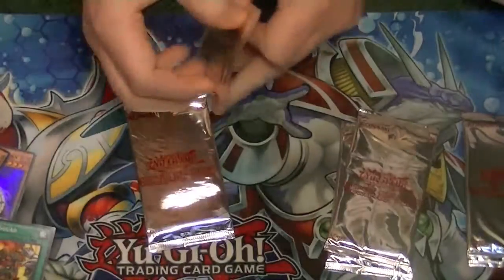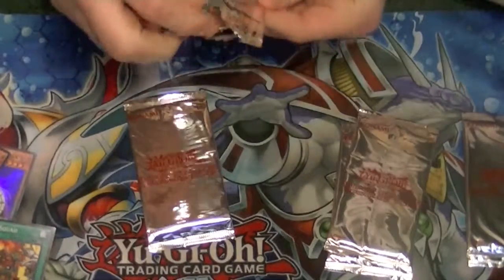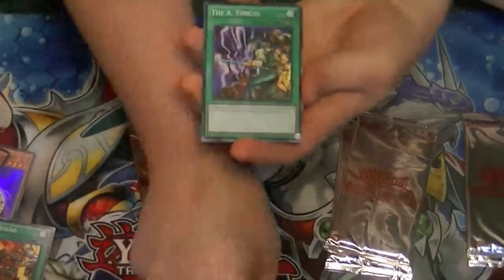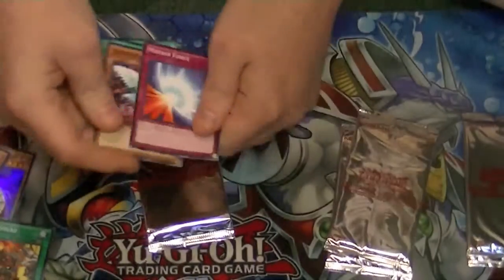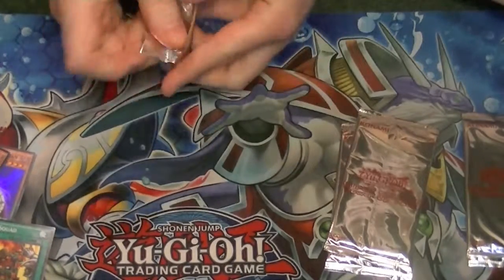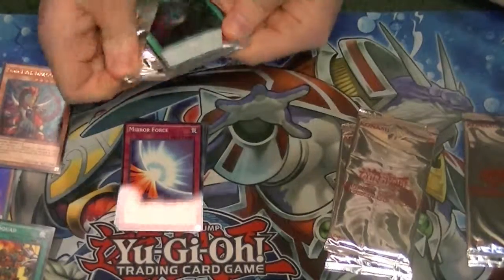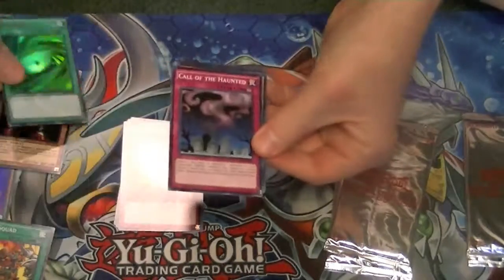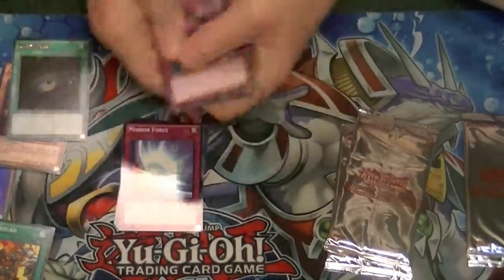All right, now for our Power Up Packs — A and B. We got Odd-Eyes, A-Forces, Swords of Revealing Light, Sacred Crane, and a Mirror Force. And out of our B-Pack, we have Dark Hole, Call of the Haunted, Amazonas Sage, Curaz, and Fairy Lily.